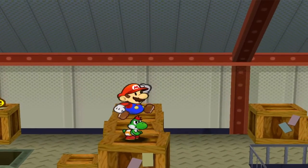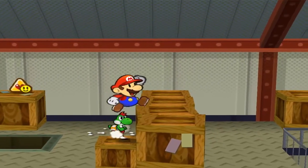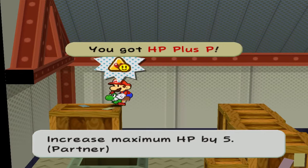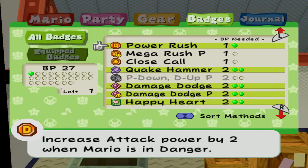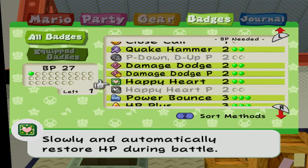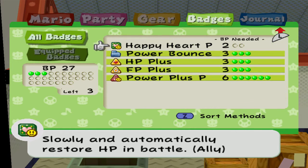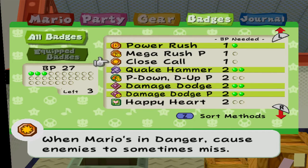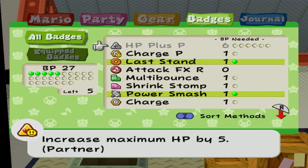There is a quite interesting badge that I didn't get. Damn it. Not sure which badges I'm going to take off to put this on. I'm definitely going to take off multibounce — multibounce isn't all that great. Power rush could be good. And happy heart isn't all that great either.